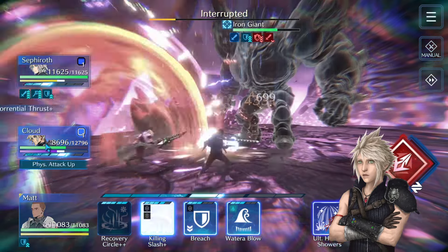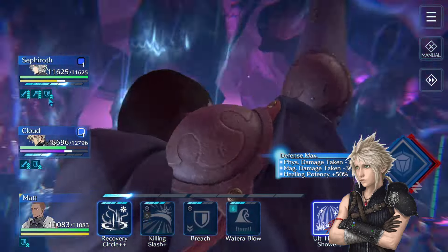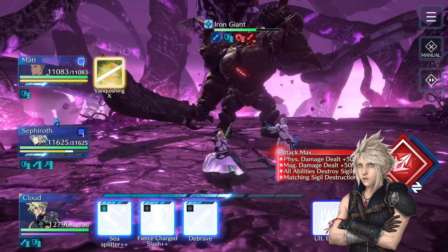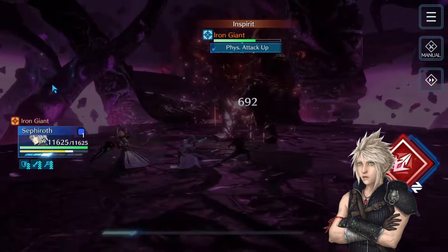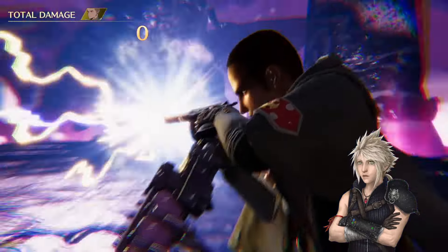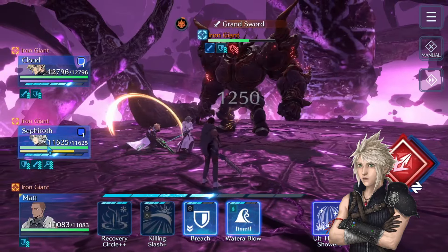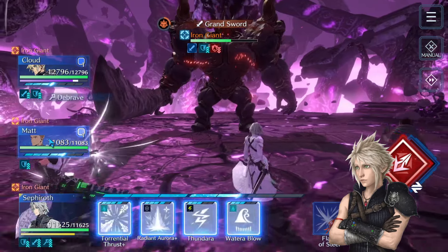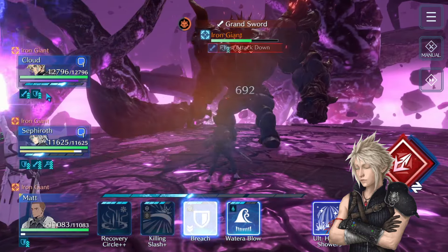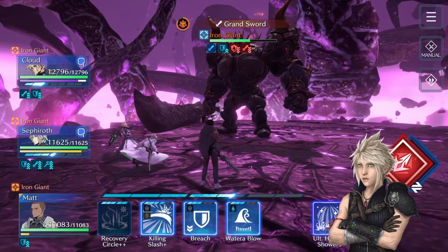Prioritize healing back to full HP here, but after that focus on breaking or nullifying the physical defense buff. Now he's in spirit — he buffs his physical attack and will start casting another Grand Sword. Just to make it a little bit safer, Cloud managed to sneak that Debrave in.